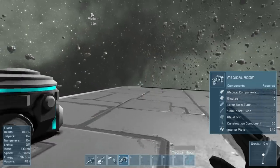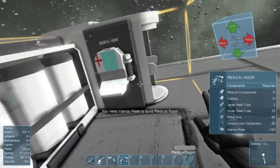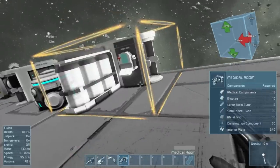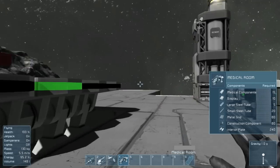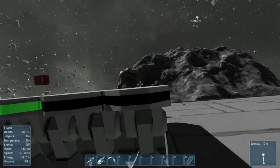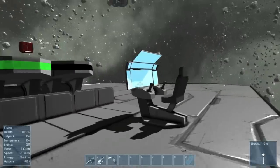Each player needs to press G, find the medical bay, and put down one of these blueprints on the ground and then build it. It doesn't matter if your friend finishes building it for you, but you need to be the person to actually place it down first — that binds it to you and registers it as your medical room.